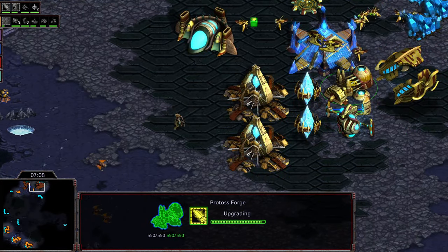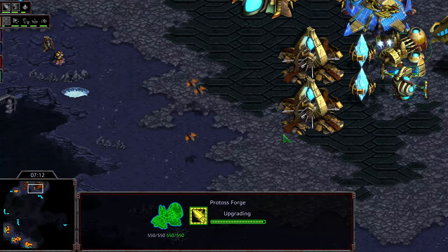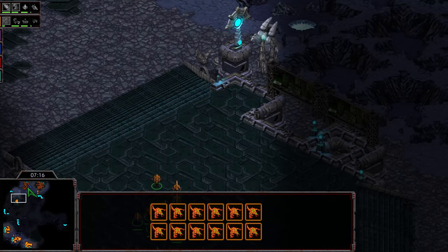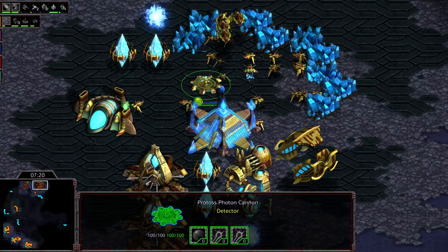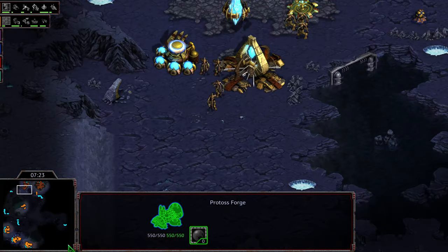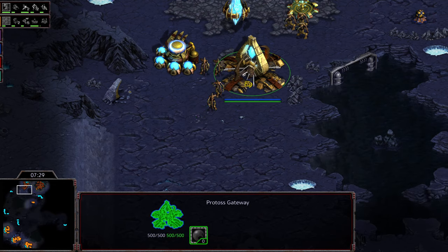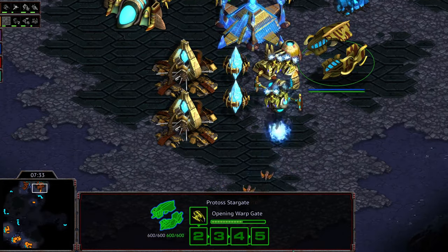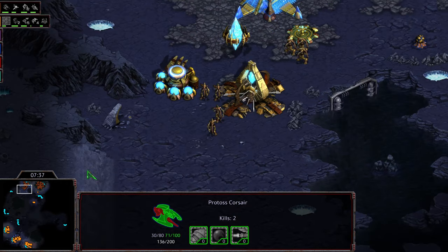This should be a huge indication that it's going to be more of a zealot timing rush, which is usually around the 7:30 mark. Level one weapons is finishing and you can go out now with the zealots. Sorry, brain fart mixing it up with some Terran stuff these days. The corsairs are still eating that scourge - maybe waiting for yet another corsair before moving out.